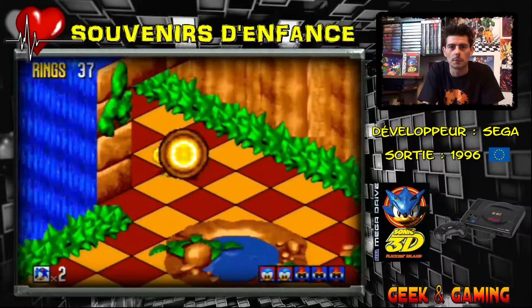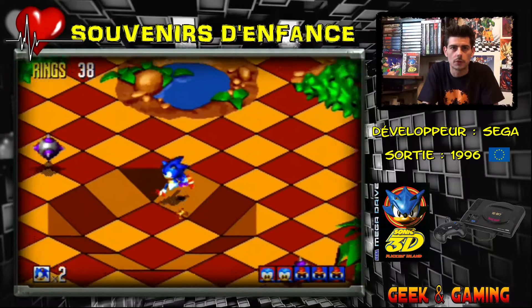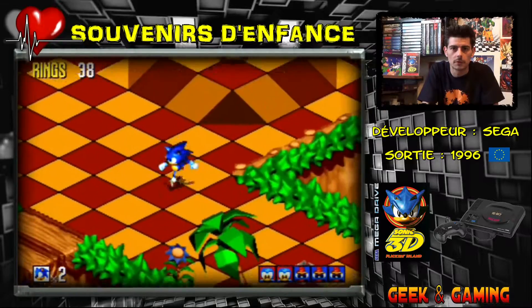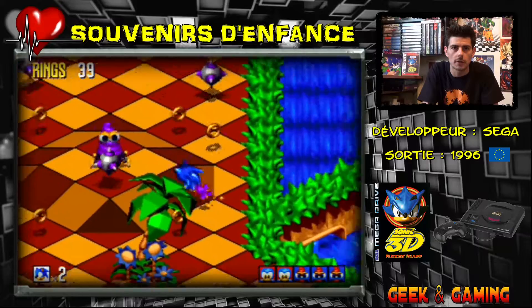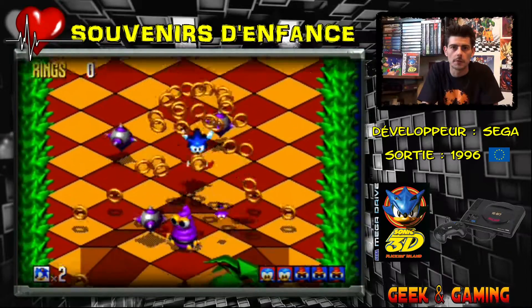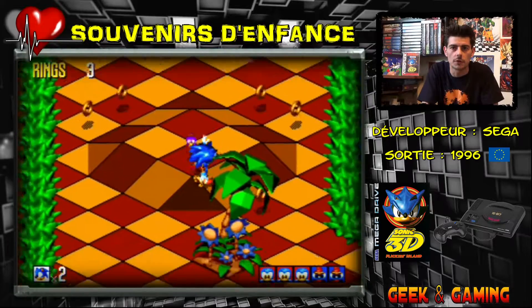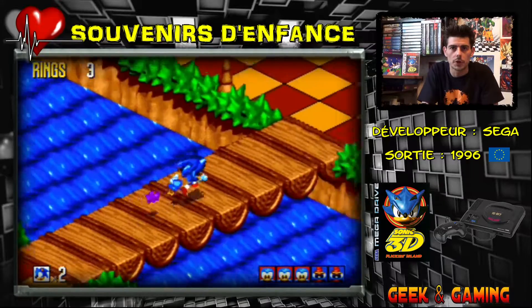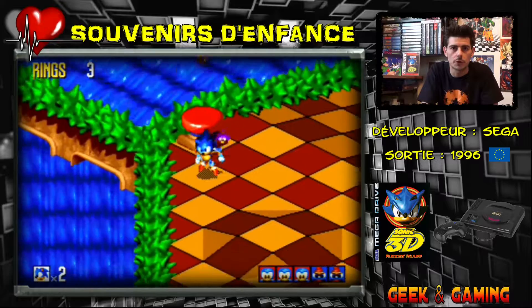I'm going in circles. Good, I have rings now. There's the bridge over here. I had 3 Flickies earlier, but I got hit and lost one. I have one Flinky, two Flinky, and I lost one. Nobody told me! You can search for Flickies on the map after getting hit.